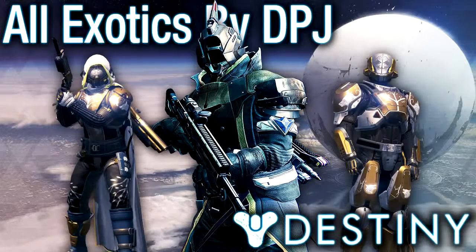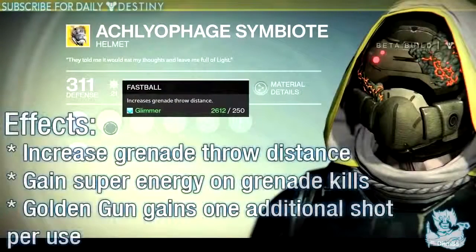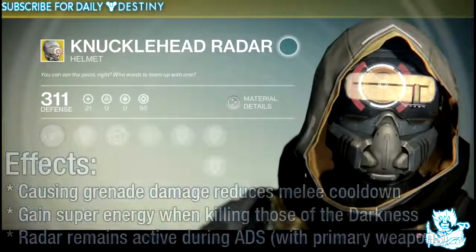We're going to start with the Hunter helmets. The first one is called the Achlyophage Symbiote and its effects are: increased grenade throw distance, gain super energy on grenade kills, and Golden Gun gains one additional shot per use. As we all know, it looks absolutely amazing.